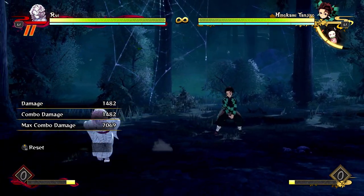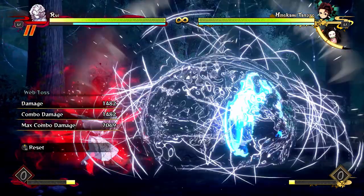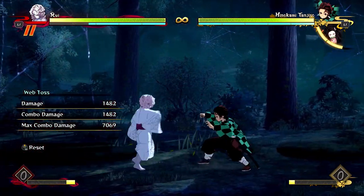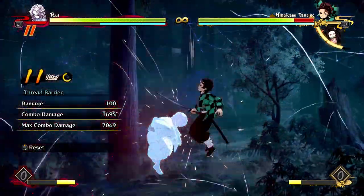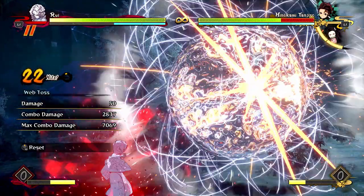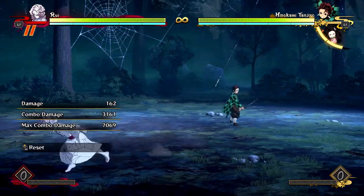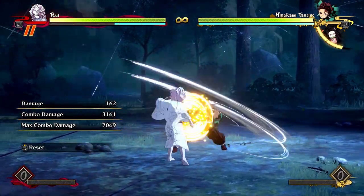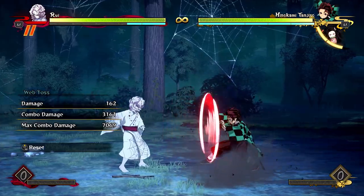Even over here I can nearly hit my opponent with my dash-in button, it's so good. His pressure is really good, and his web toss is plus on block, so he just has awesome pressure like this and you can really melt the opponent's guard. He can pressure with his projectiles full screen, and then use that full screen presence to dash in on his opponent and really melt their gauge.